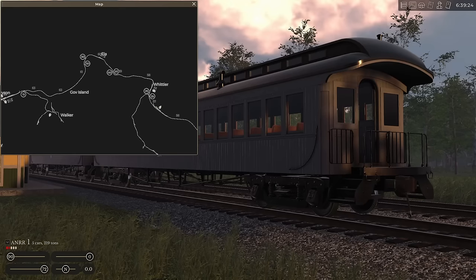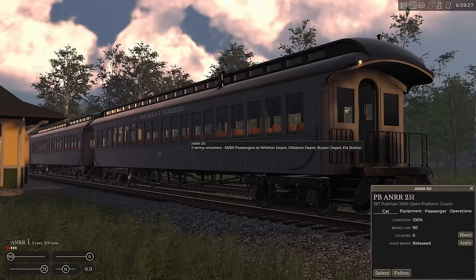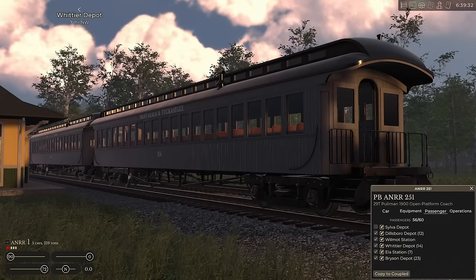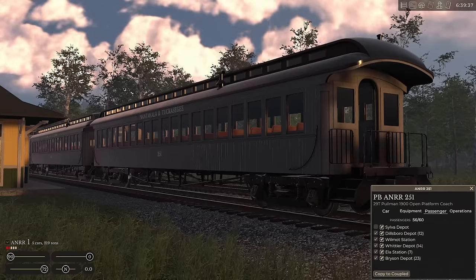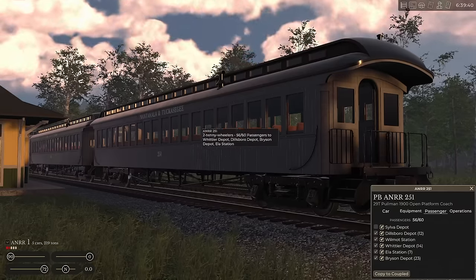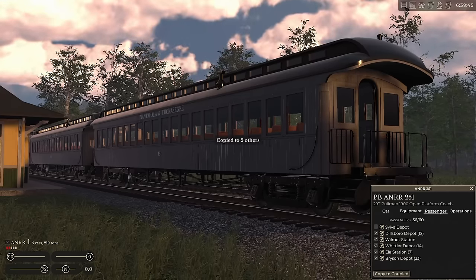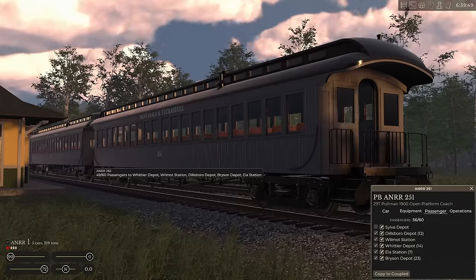Not only stop at every station, but stay there a while. To do that, control-click the coach, click passenger, and tick the stations you're going to stop at. To make it easier so you don't have to click each car — because you're going to have to load passengers in each and every car — just click 'copy to coupled' and it'll copy to every single coach in the lineup.